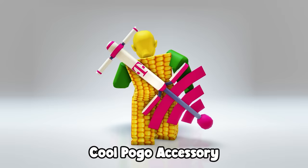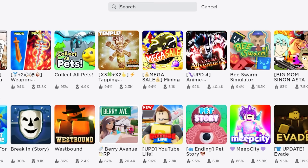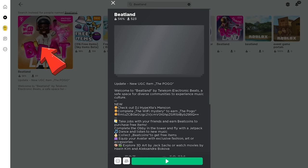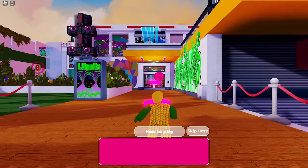Oh my god, this is a huge hot dog! Now I'll teach you how to get this cool pogo accessory completely free. Search and join this game called Beatlin. Go to your right and ride the bus going to DJ Hypex's mansion.